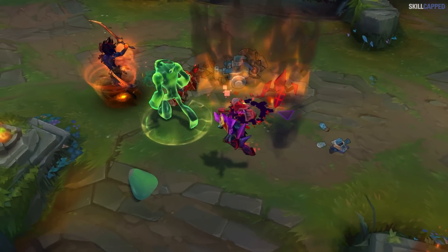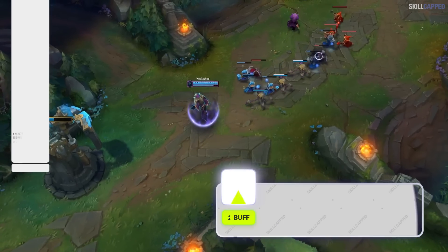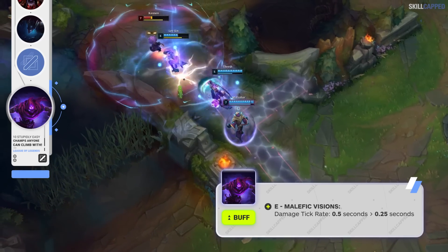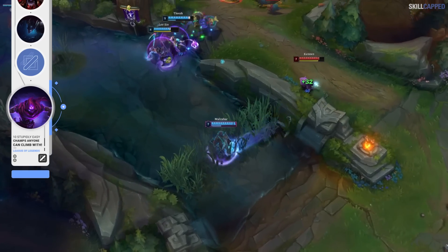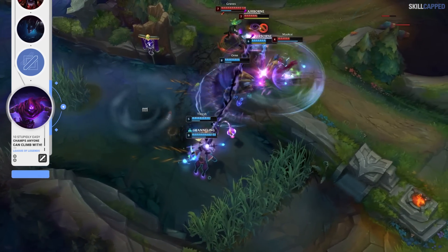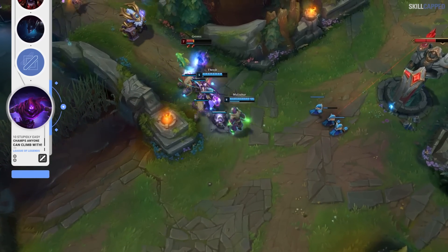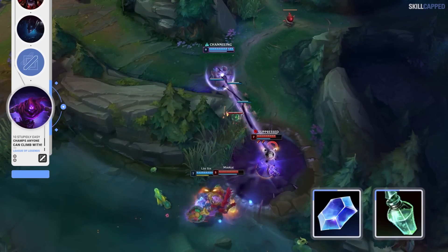Malzahar has become even easier to climb with from patch 13.16 onwards as our first mid lane pick. Malz just got a buff where the tick rate on E was changed from 0.5 seconds to 0.25 seconds, making collecting farm with the spell way more consistent. Malz is such an easy mid lane champ to climb with due to his ability to provide value regardless of how well he's doing. You can be losing lane, getting obliterated in the 1v1, but simply press R on the enemy Yasuo in a fight and suddenly you're ten times more useful than he is.